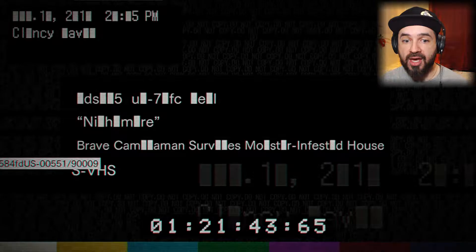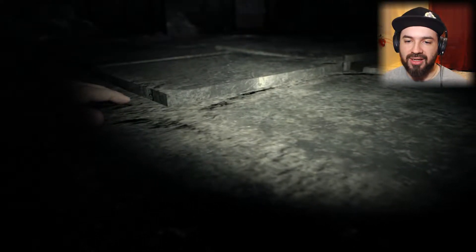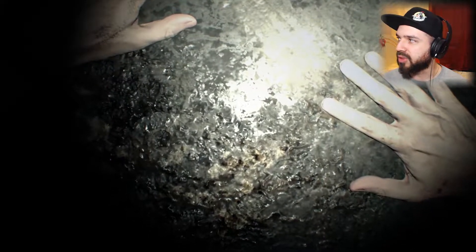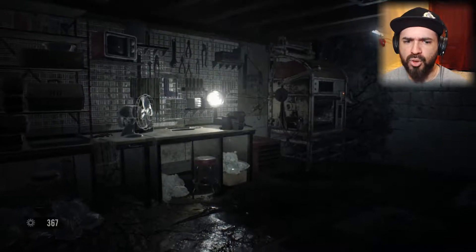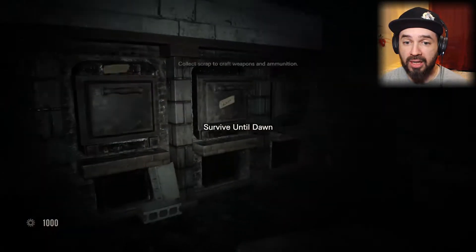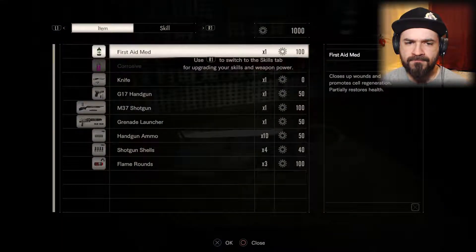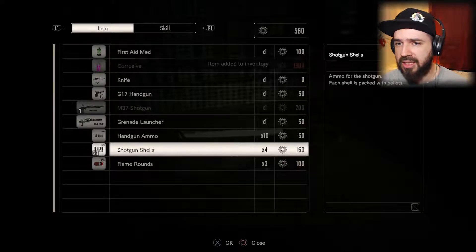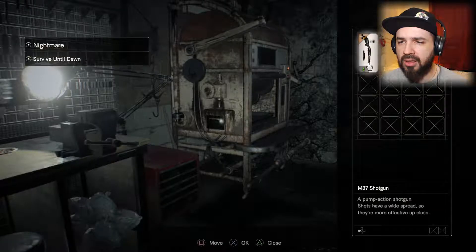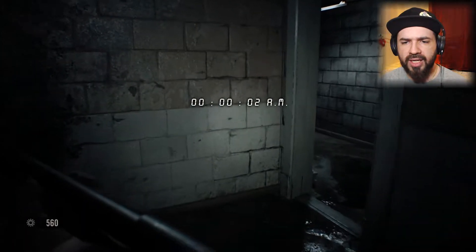From the looks of it, this seems like a minigame. Here we go. Five hours until dawn. Okay, so this is more of a minigame — I thought there would be some story in this. Let's get the shotgun and some shotgun shells. Let's buy as much as we can. Survive until dawn — collect scrap to craft weapons and ammunition.